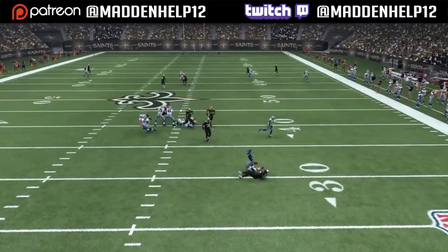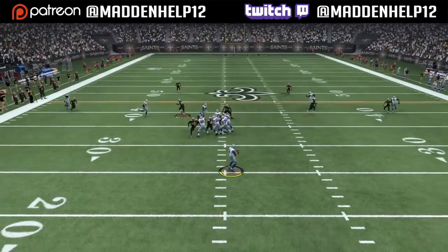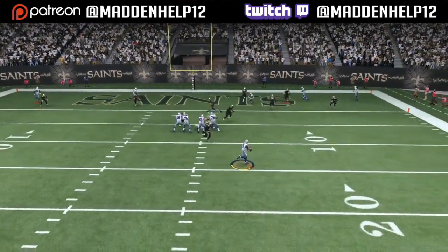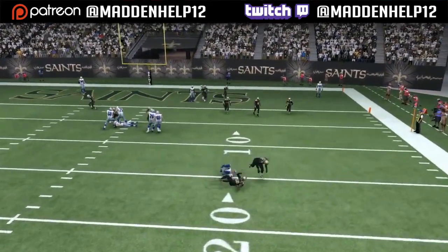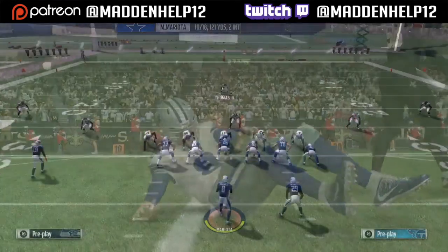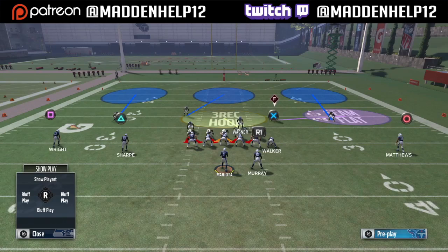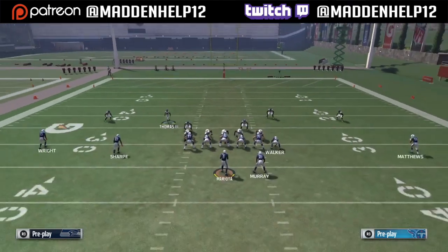I've actually switched playbooks because this defense is so good. The playbook I'm using it out of is the New York Giants. It is a 4-3 base type playbook, so a lot of the blitzes from the Cowboys defense will work in this as well. This video is going to be a little bit longer than normal because I want to explain everything and what makes this blitz so great.